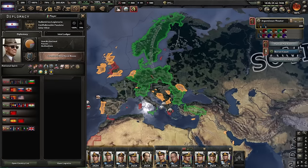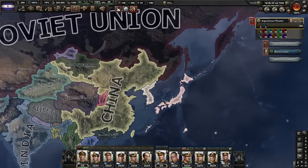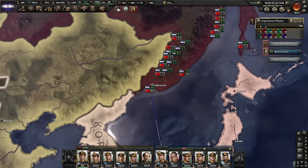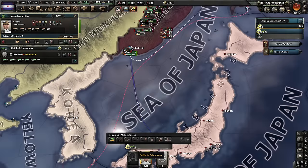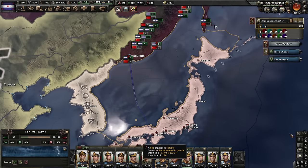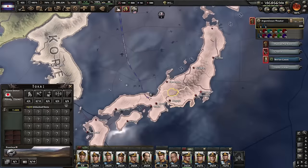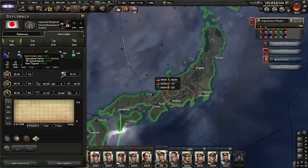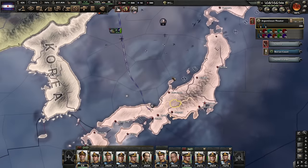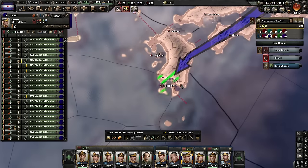Everything I was at war with on the mainland is pretty much dealt with. Also took out Manchuria finally. China white-peaced with Japan, which kinda sucks because I wanted to invade from Korea where there's better supply — so we're gonna have to do the job from Vladivostok. I have 536 ships and it's still not enough to get superiority over the 100 Japanese ships in this zone. I hate how navy works. Finally, we have a naval invasion — I hope it doesn't fail. The Japanese have pretty much no divisions, so it might be over.